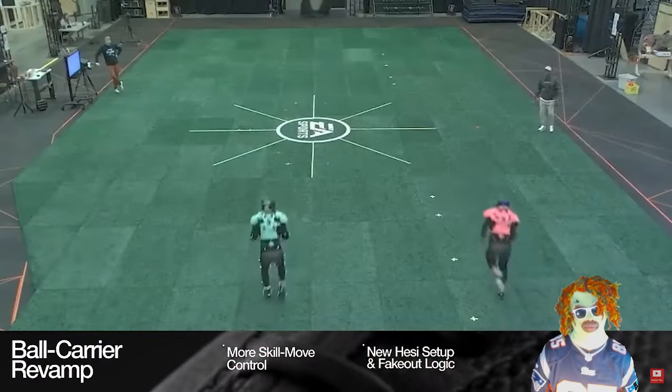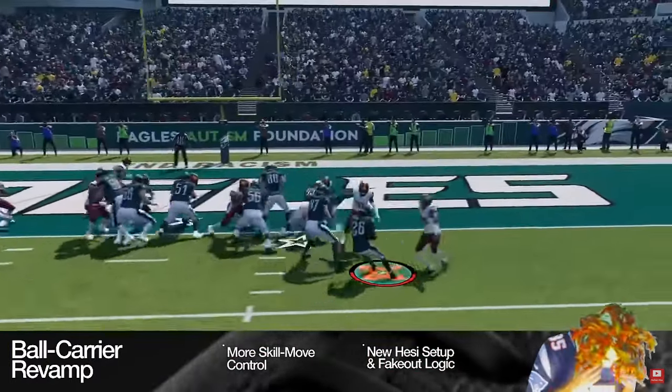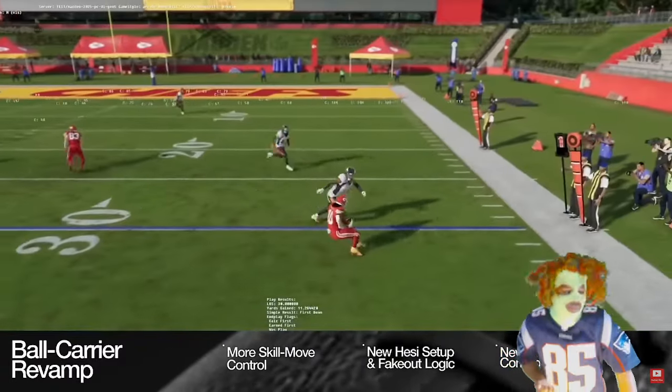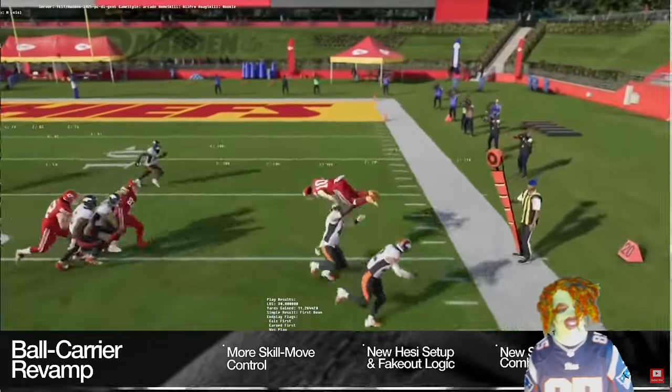To give players more tools as a ball carrier, we've revamped the right stick to further enhance skill move control. A new hezi step combined with new fake-out logic gives players the ability to trigger CPU defender breakdowns. From there, combo new back jukes, spins, cuts, and other skill moves for unique fake-outs that weren't possible before.